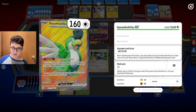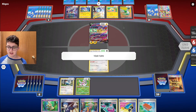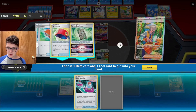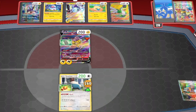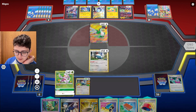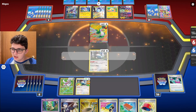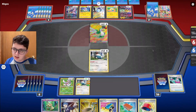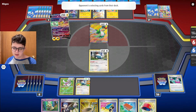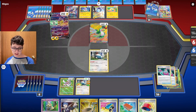I'll probably use Arven to get Cross Switchers to drag up Squawkabilly again. Lightning Rondo doesn't KO the house. We get to buy a turn thanks to that. Echoing Horn isn't useful — I'll grab the other Cross Switcher and the Pot Helmet and gust up that Squawkabilly. Actually, maybe I should bring up the Flaffy — Flaffy can swing for more damage, but if my opponent plays Boss they can just attach and retreat.